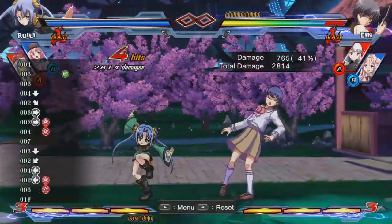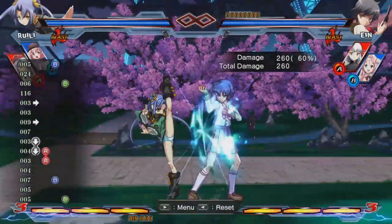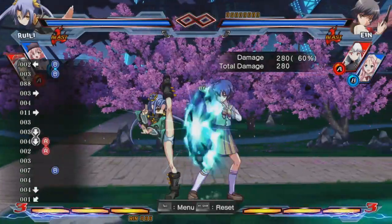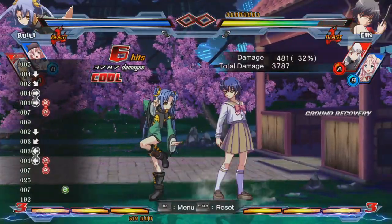A good pressure starter is a low-hitting 2A. You can use the momentum from the dash to give it more range, and if it hits, do a combo. If it's blocked, however, you will want to lean into a close B. Then you can mix in an overhead or another low using 214B or 214C respectively. If you really want to, you can extend pressure further and don't have to start the high-low attempt that early.